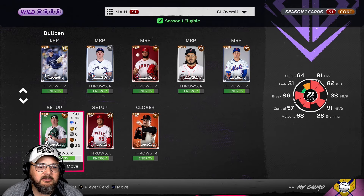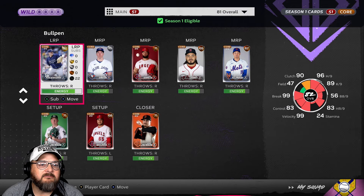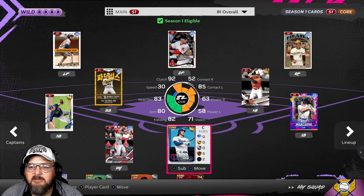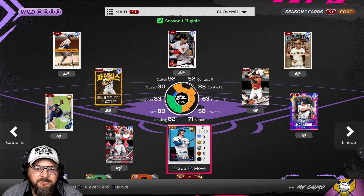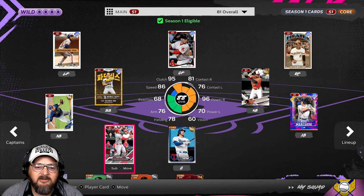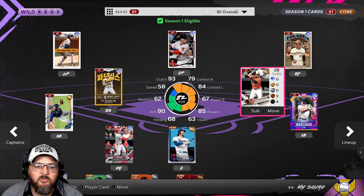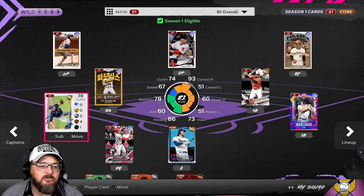My closer's okay, and my left-handed relief pitcher's okay. But as you can see, it's just kind of a basically weak team. I'm trying to gain some rewards so I can actually upgrade the team more as I go along.